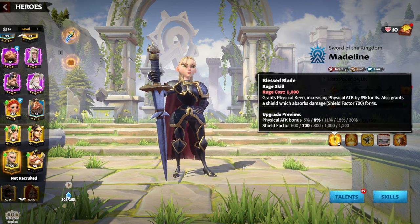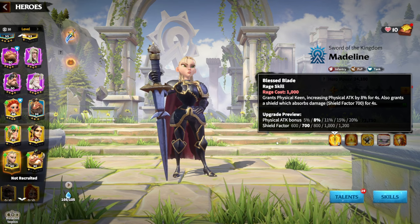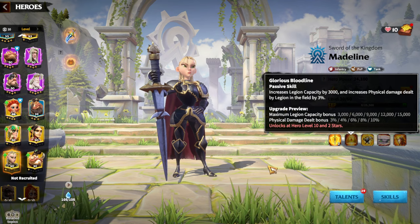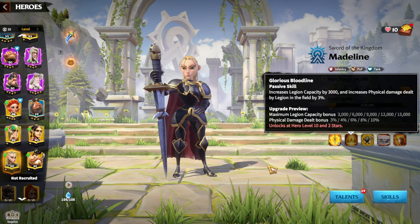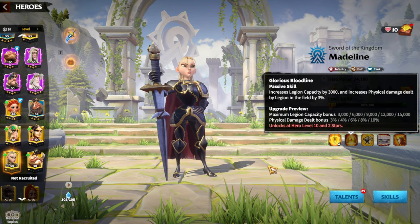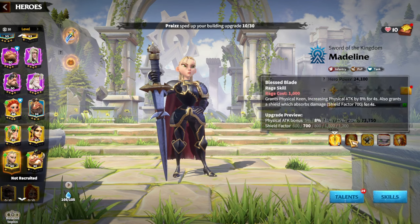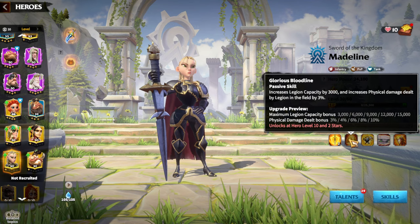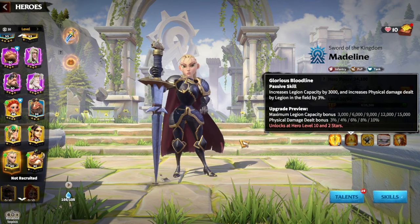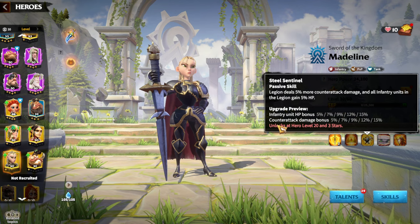Shield and healing for infantry heroes are another way of being tanky, which is always great. The second skill is one of the best in the whole game — maximum legion capacity 15,000 more troops available for your hero pair whenever Madeline is one of the heroes, and physical damage dealt bonus 10%. Madeline is like a bruiser — tanky and damage-dealing — with shield factor and legion capacity. 15,000 more troops is absolutely amazing.